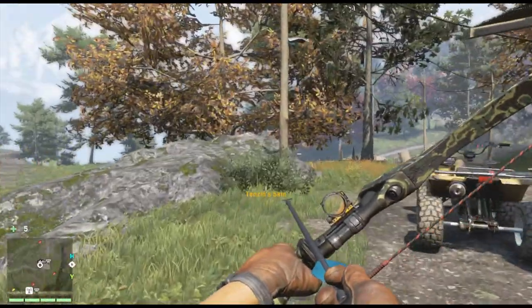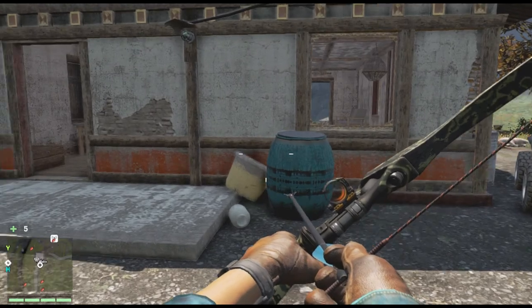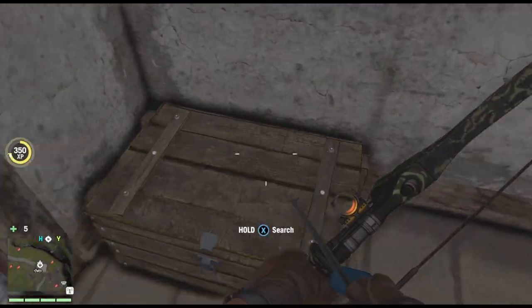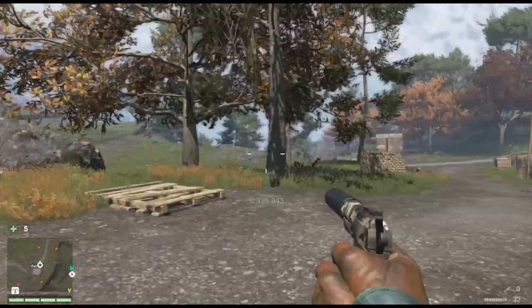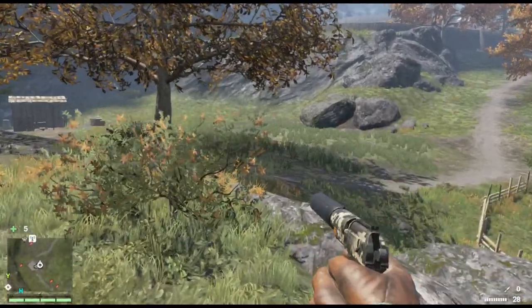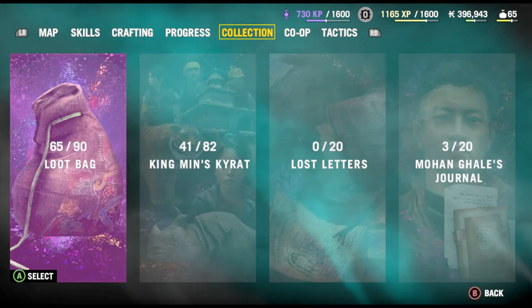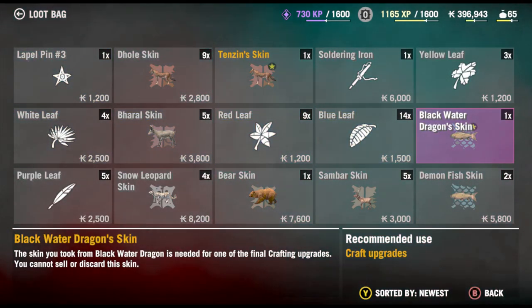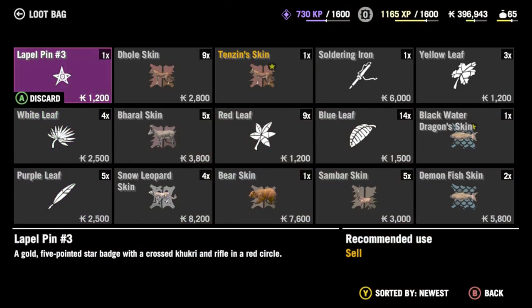That's a little short video again — Tenzin at 18k. I'll probably be doing a video for all the rare and unique skins. I've gotten two so far: I got this one, then I got the black water dragon skin, the demon fish.